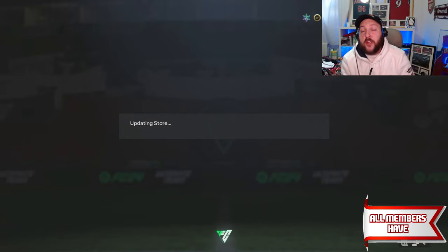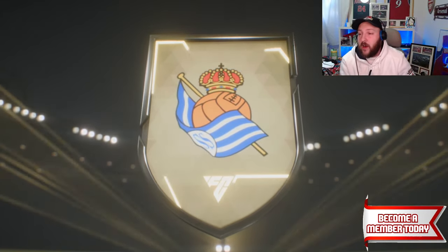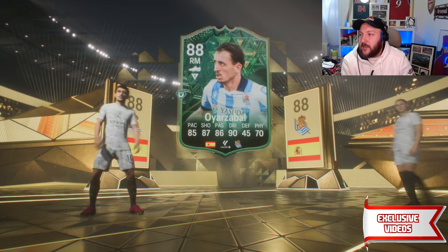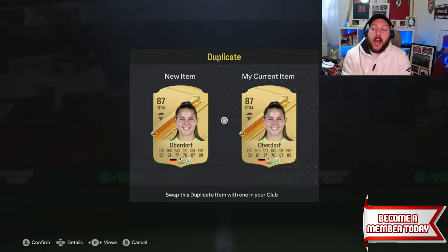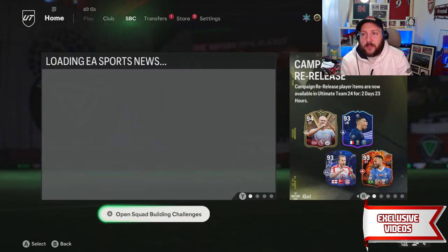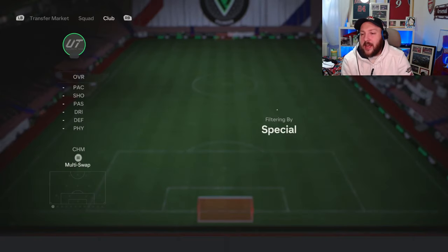Now we're starting to progress into the higher parts where you should use high-rated fodder. With these 83 times 10s, I recommend taking the first three highest-rated cards and putting them into an SPC you want, and the lowest ones into something else. It looks like we've got an 88 Winter Wildcards — a double walkout — and a gold 87. If you're looking to do those two SPCs, put all the 84s and 83s into any SPC you want. The two 87s and 88 can go into any SPC, or if you're still low on fodder, put them into the exchange.